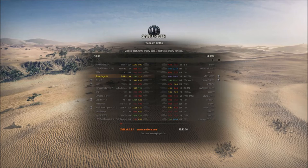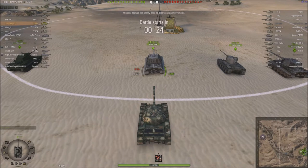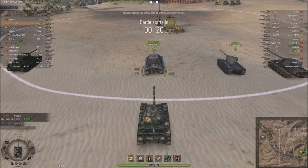G'day tankers and welcome to another live replay. We are going to be playing on Sand River in the Type 234-3, the Chinese tank. The majority of the enemy team is tier 8, then there's mostly tier 7s with a couple of tier 6s, so that's not too bad.